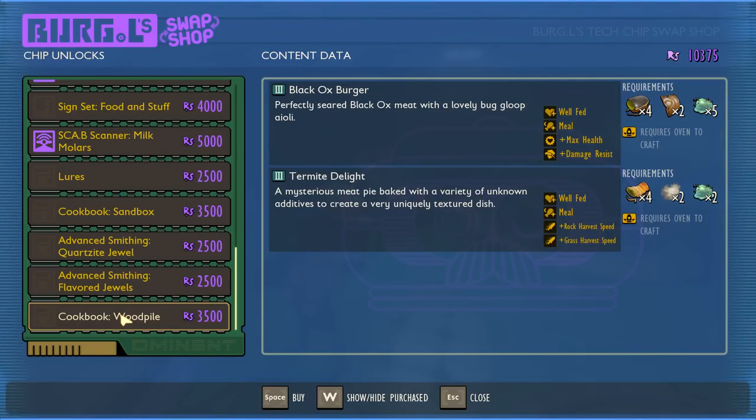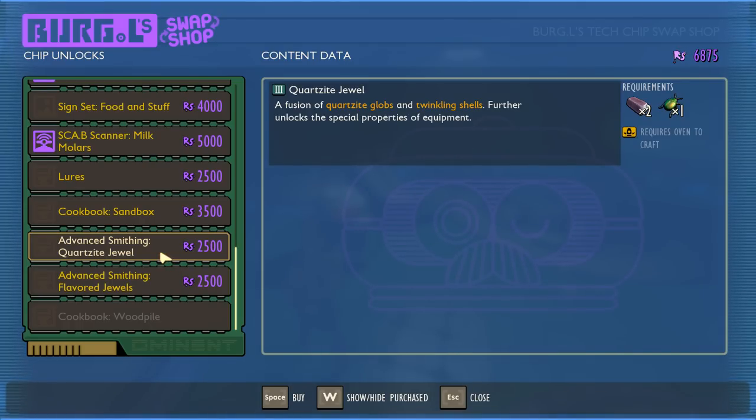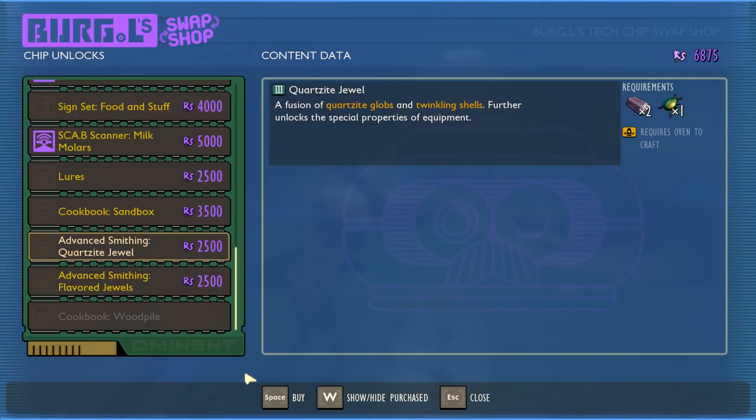We got a new recipe for a cookbook — there's a black ox burger you can make which gives you a max health buff and damage resist. I think I'm finally gonna buy a cookbook. It's expensive — you need four black rhino parts, some sort of leather, and goop. It also comes with termite delight which gives rock harvest speed and grass harvest speed. I'm buying it for the burger though — damage resist looks really helpful in a boss fight. Also, advanced smithing flavored jewels and advanced smithing quartzite jewels — I have enough for both, so let's buy them both.